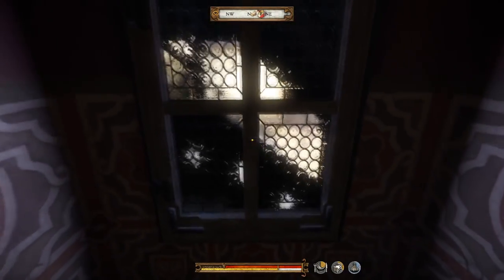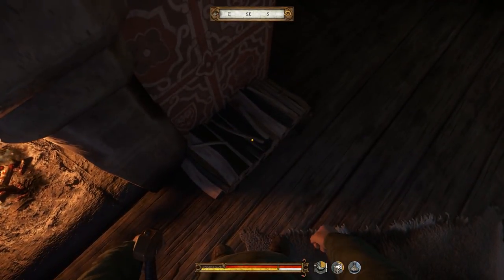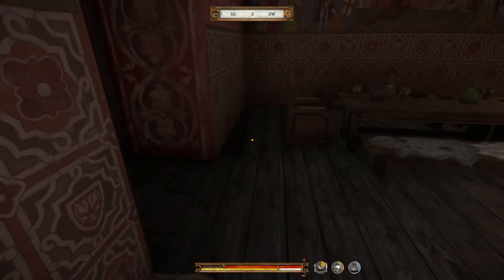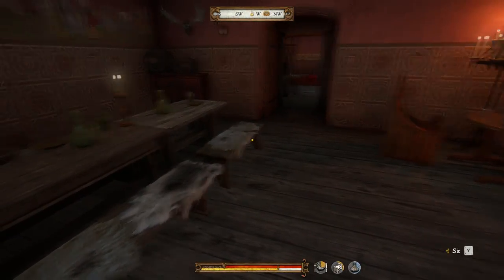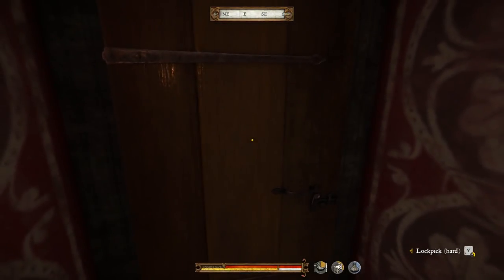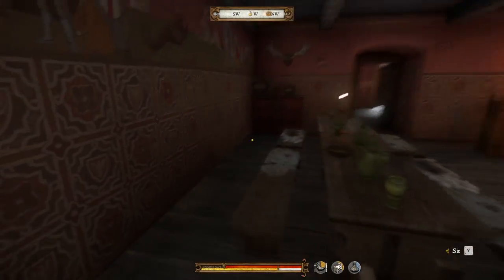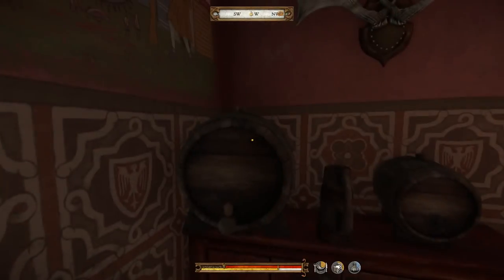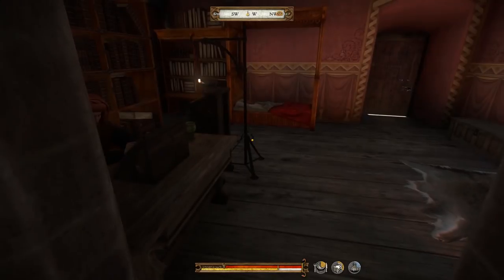Sir Davish told — whatever his name was — we were supposed to be given food and rest. I have to lockpick that — what the heck? That's a private area. Another lock thing to lockpick. I don't want to be lockpicking stuff. This is considered a private area here.